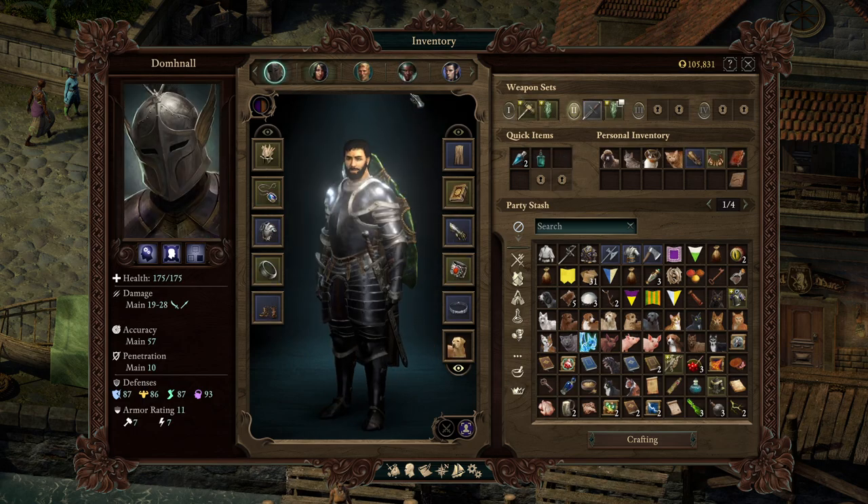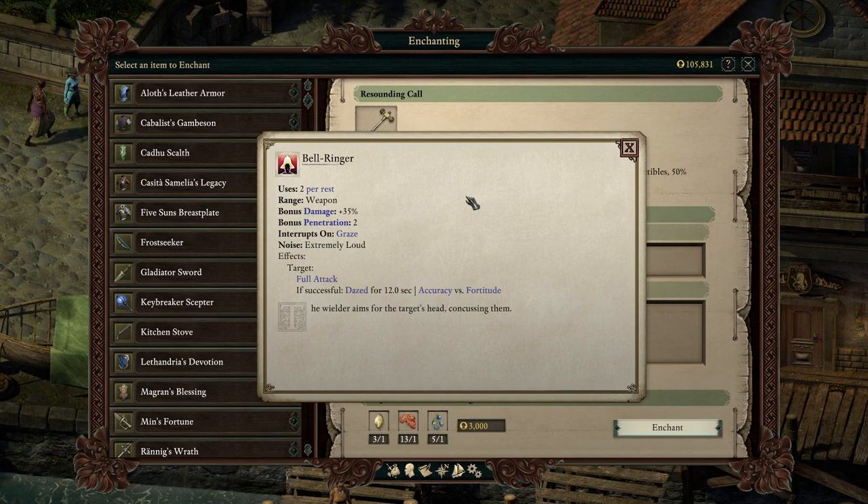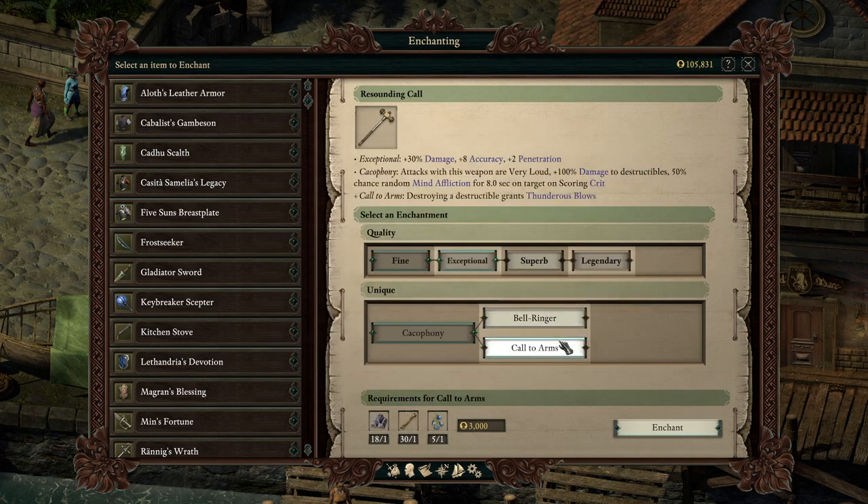Starting with my main character and his hammer, I'm going to grab Bellringer, which is an active we can use twice per rest. The wielder aims for the target's head, concussing them. It's a full attack that dazes for 12 seconds. Versus Call to Arms, which I think is terrible — it's entirely too circumstantial.